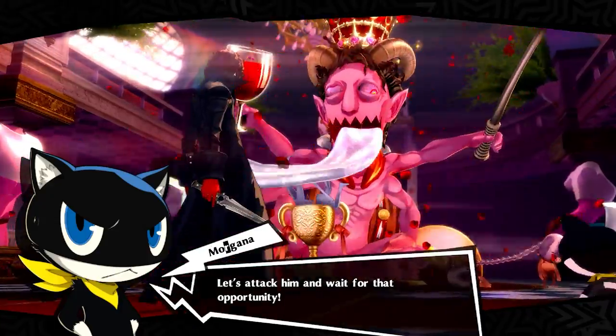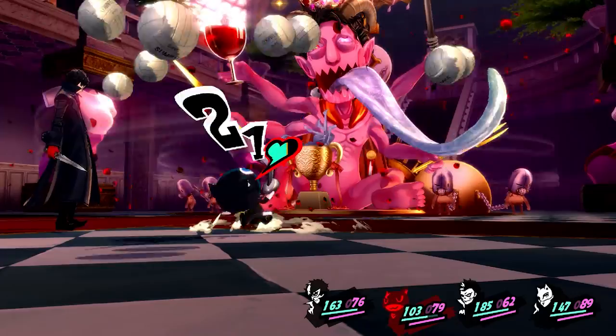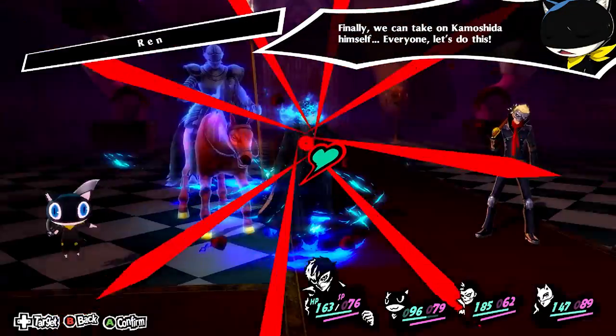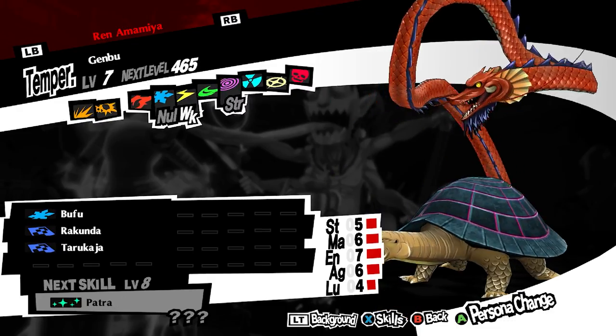Since it is the first boss, it's simple to get through, but you should still be wary and watch out for certain moves. He sadly has no weaknesses, but he doesn't have any resistances, nullifications, or reflections either, so you can really just use anything on him.